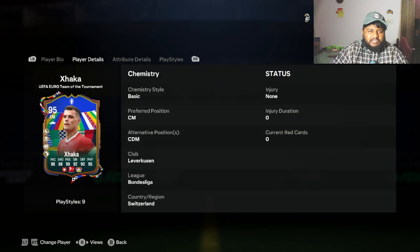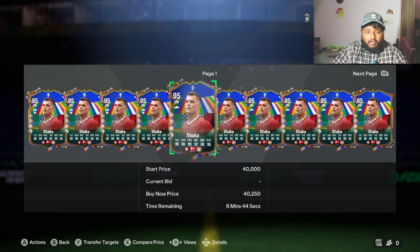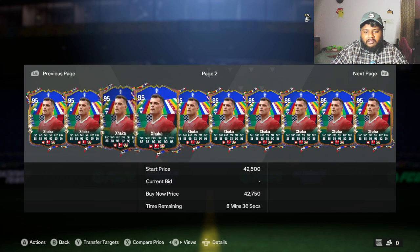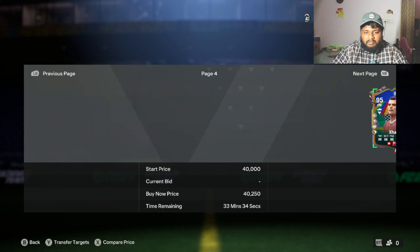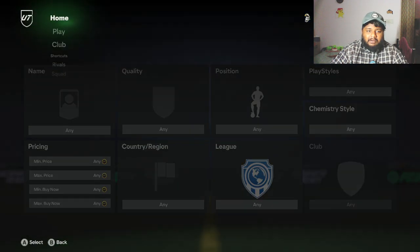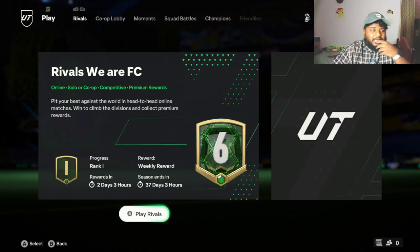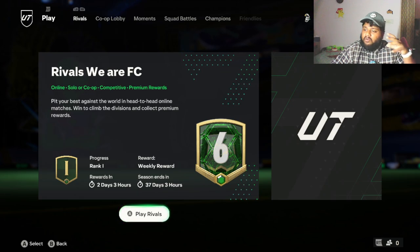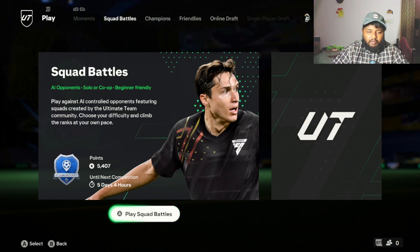Now I'll show you how much he actually goes for in the market. You can buy him right now on the PC market for around 40k coins. I'm not sure if that's a lot or just a little for a player like this. I did pack him, so I came to the market to show you the cost. Note: my controller is acting weird and the lighting is bad because there's no power in my house — I have emergency lighting and my laptop is running on battery, so hopefully it doesn't crash.